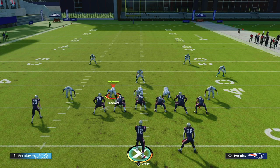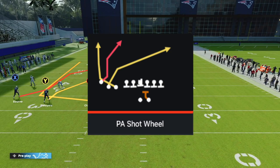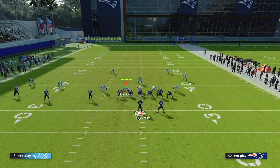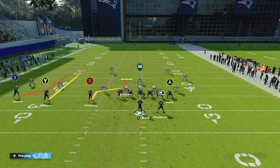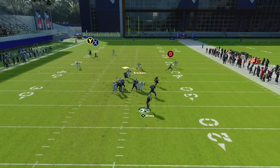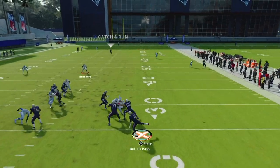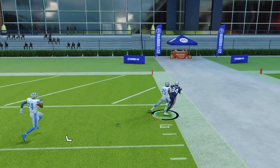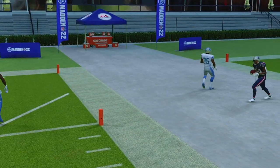The next play out of Trips TE is PA Shot Wheel. This is one of the best one-play touchdowns against cover two, cover three, and man defense in the game. All you need to do is streak your Y receiver, put B on a slant, snap this ball, stand tall in the pocket, wait for that X receiver to clear, and throw your one-play score for a huge gain or walk-in touchdown against cover two, cover three, and man.